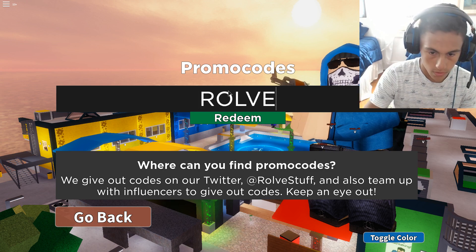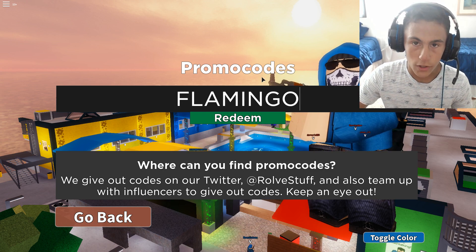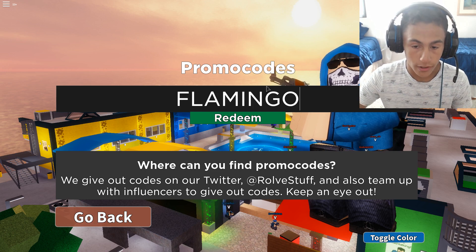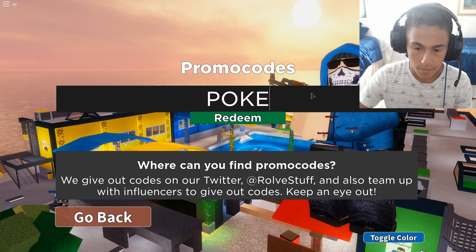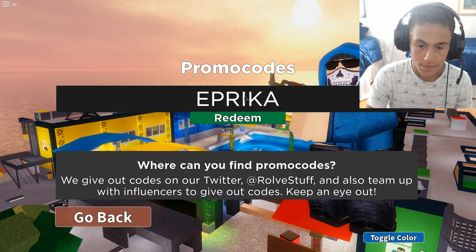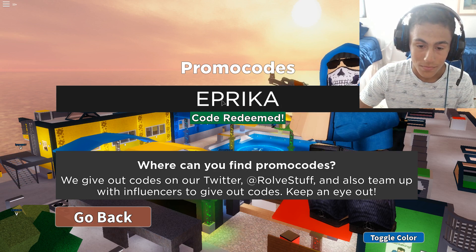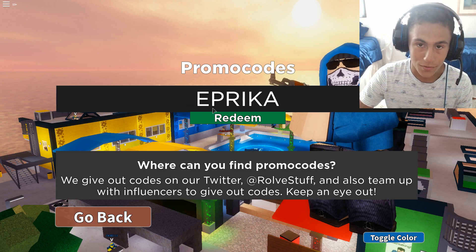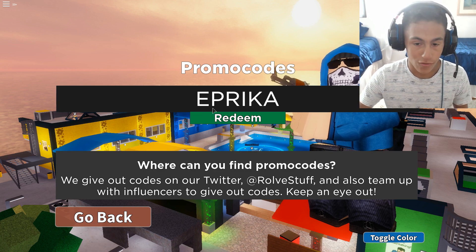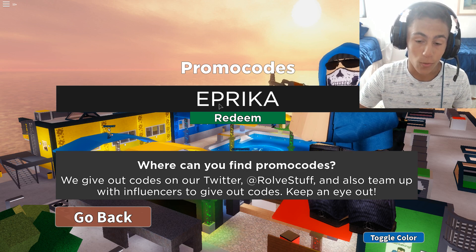Next up we have Kitten. Then we have Rav. We have Flamingo — this one also gives you another voice, I know that for a fact. Next we have Poke, spelled P-O-K-E. After this one, guys, I have no clue how to pronounce that one, but check the description so you spell these correctly, because I don't expect you guys to remember how to spell that. I don't even know what that means.